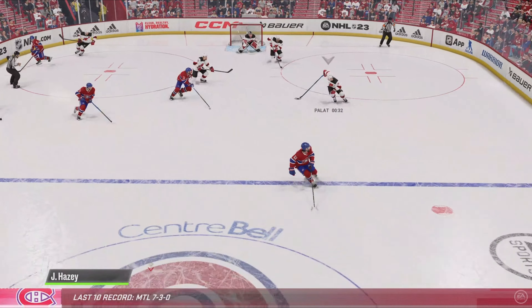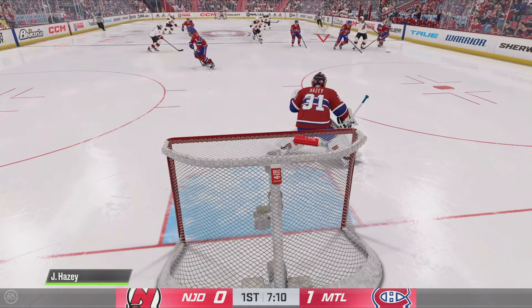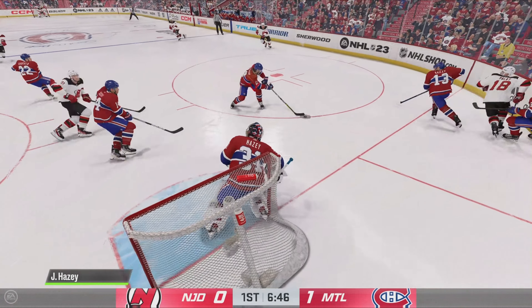The Devils win the draw. Palac lugging the puck — went for the dirty dangle and it goes sideways. Don't mind the idea, but it doesn't work. Now you've got to chase.